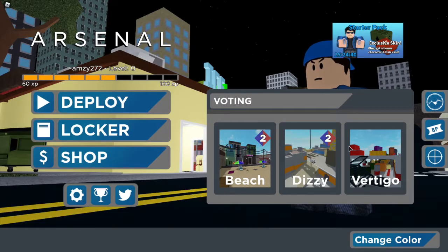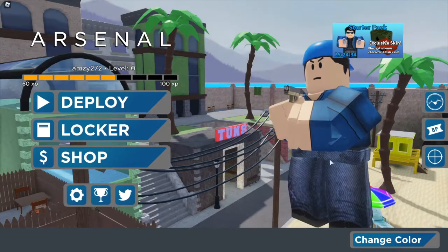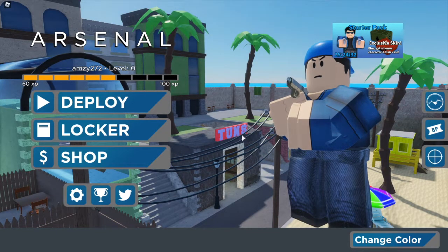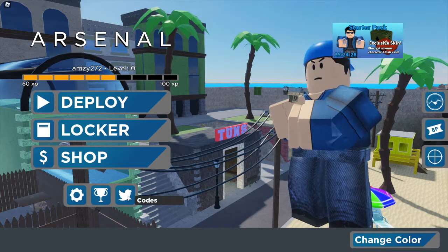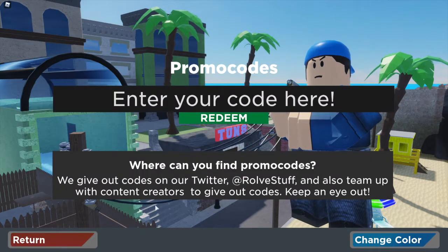Hey guys, it's Aimsie here and today I'm going to be showing you all of the working codes for Arsenal. I have quite a few, so let's get into them. To enter the codes, head to the bottom left where you have this Twitter icon — when you hover over it, it says 'Codes'. Click on that.